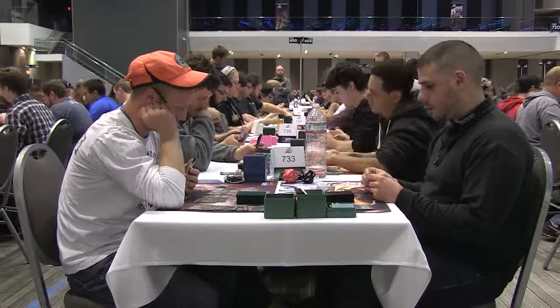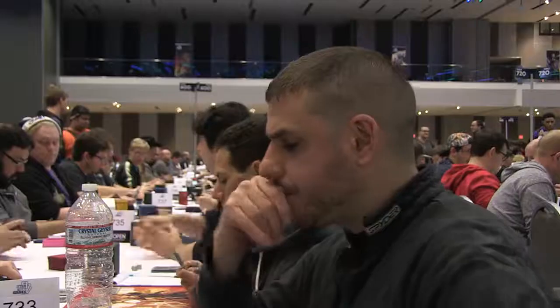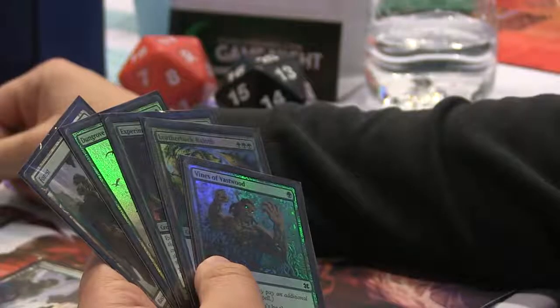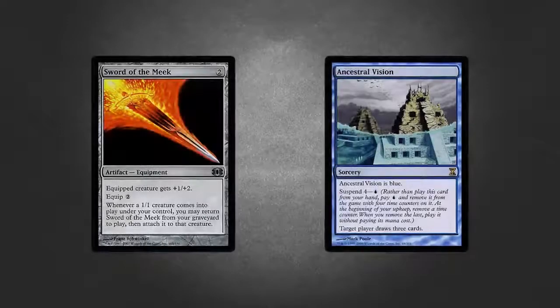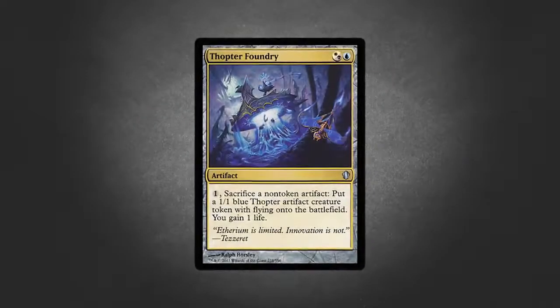Before the bannings I was playing Red-Blue Eldrazi a lot online, and the only Turn 1 play I was really worried about was Turn 1 Experiment 1, because that was the only deck I felt was faster than mine. So when they banned Eldrazi and unbanned all the control cards like Sword and Ancestral Visions, I felt like if everybody else wants to slow down and mess around with Thopter Foundry, then I was going to try to speed up.